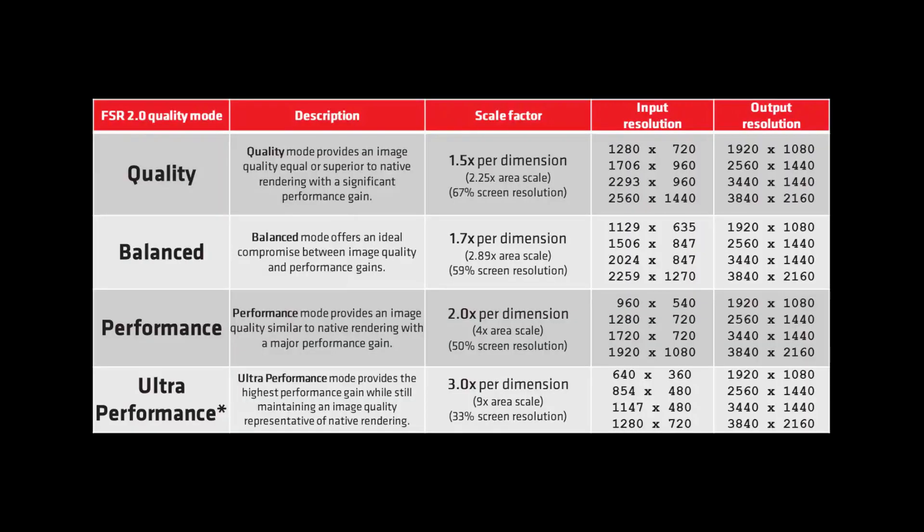Let's do an overview of the FSR 2 quality modes. Quality preset is 1280x720. Balance preset is 1129x635. Performance preset is 960x540. And the ultra performance preset is 640x360. This is of course if you want the output resolution of 1920x1080.